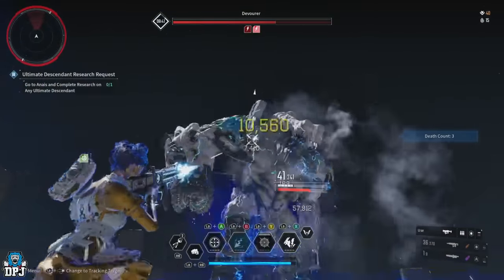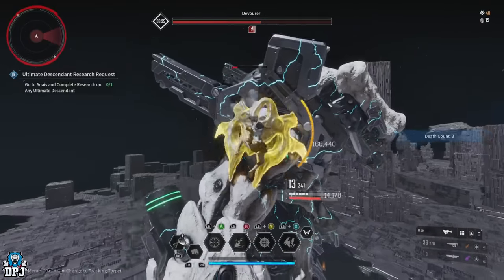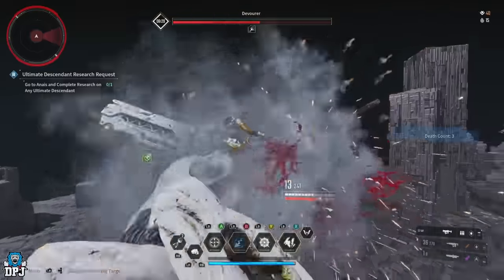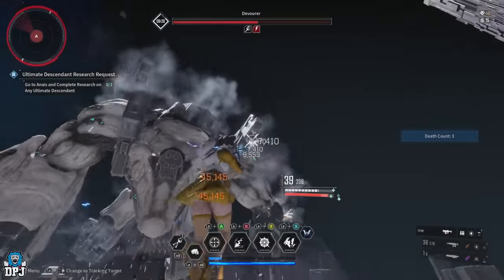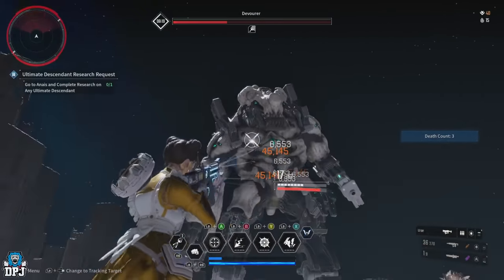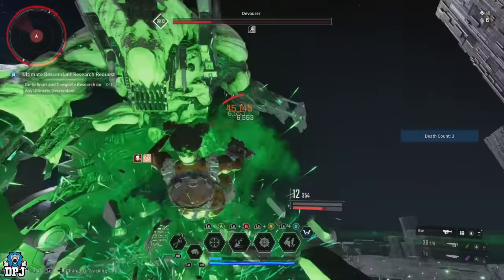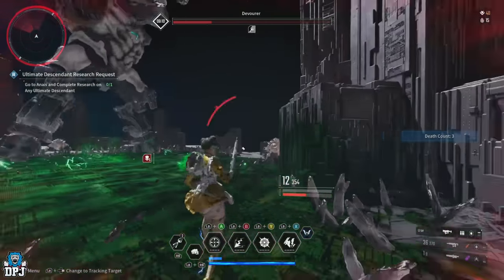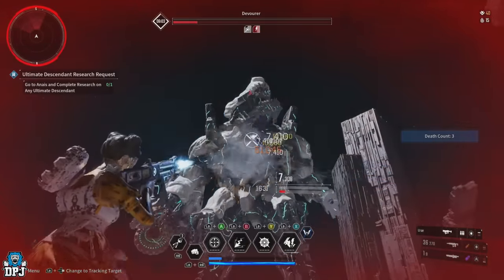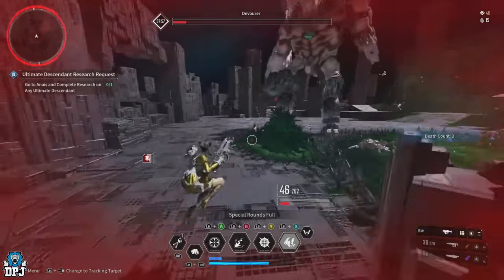This is basically my Thunder Cage 700k DPS build — an absolute mob-destroying machine, and it's what I built this weapon for. Let me know your thoughts down below. If you think it can be improved, let me know — you can always direct message me on my Discord, linked down below. This build can be made much better in regards to stats elsewhere on your descendant and things equipped in other places, but since I know people are using different descendants and looking for a decent Thunder Cage build, I hope this hits the spot. If you enjoyed the video, leaving a like really helps. Be sure to subscribe and I'll see you on the next one.